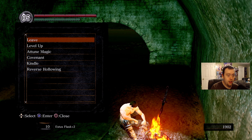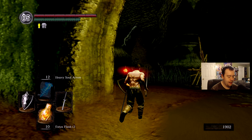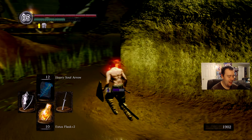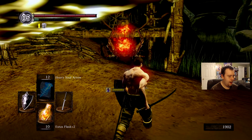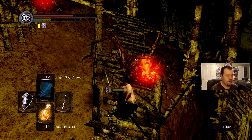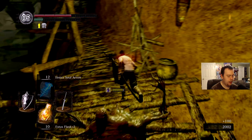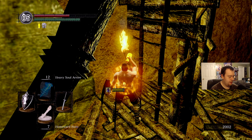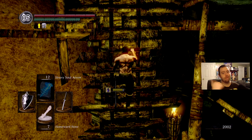Ready to get out of Blighttown - this place is kind of smelly, a lot of Shrek action up in here, not good for the skin. Let's see if we can get the armor set up. Can't guarantee this is gonna be graceful, but I'll probably end up getting toxic. Before we do that, I'm gonna get my homeward bone ready so we can just get the armor set and get out.